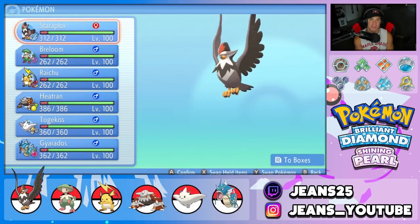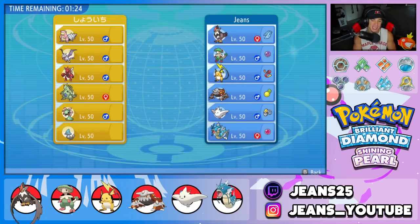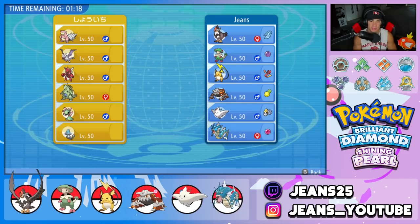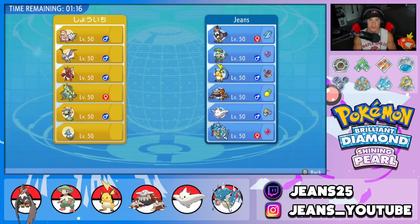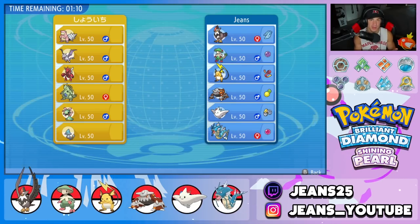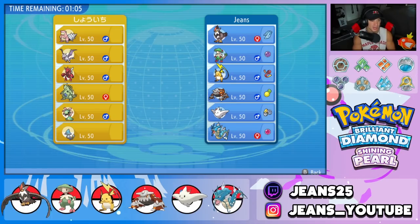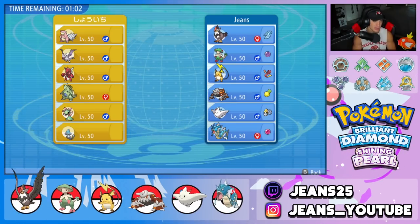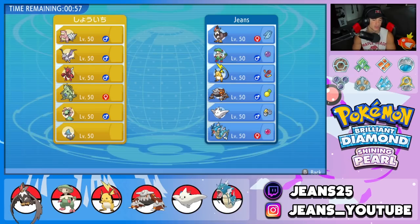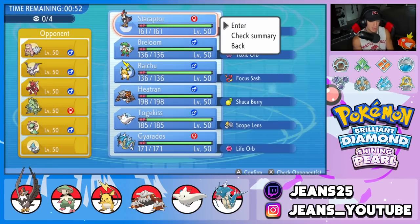That's our Staraptor squad — let's hop into the Coliseum and grab some wins. I ended up switching to the Ice Fang Gyarados since we don't have anyone else with an Ice move. In Battle 1, our opponent has Slowbro, Aerodactyl, Scizor, Tyranitar, Azelf, and Claydol — two very strong Pokemon and one legendary. I'm thinking of leading Staraptor since there are several physical attackers, and Staraptor can get a lot of value with Intimidate.